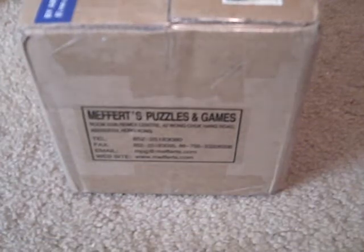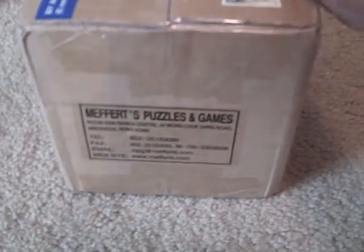Alright guys, so I got a package from Methods today. It contains two Holy Mega Minxes and an Okamoto Tower Cube, or Janetasha Tower Cube, whatever it's called, whatever it would be classified as. But anyway, I'm gonna unbox it. I already have stuff for size comparison in front of me. Let's open it.